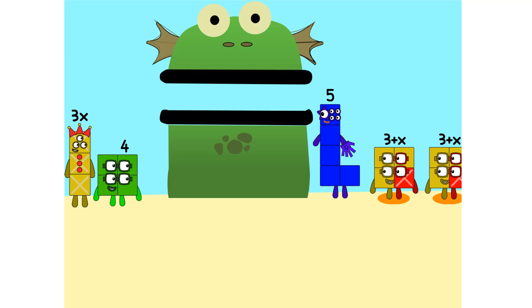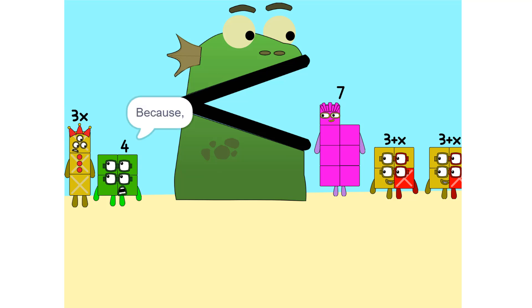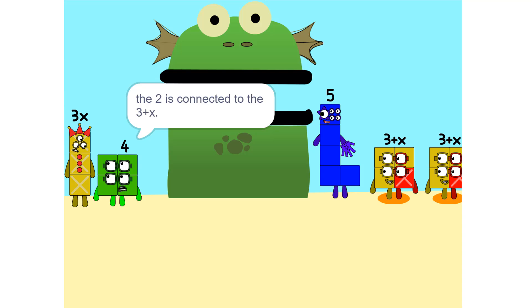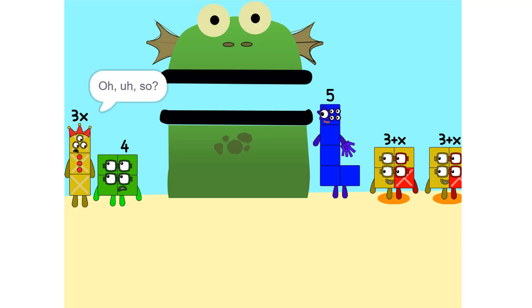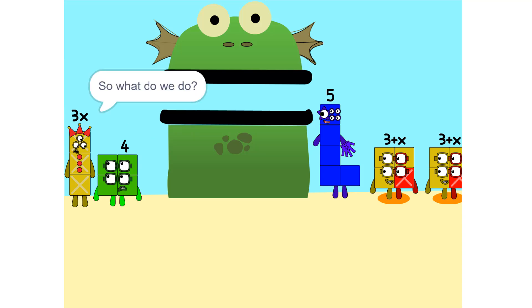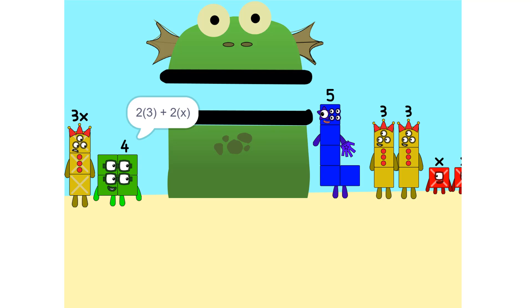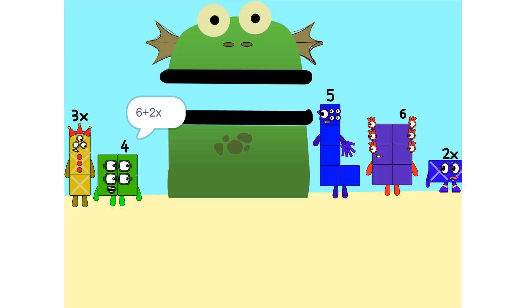I see something — we can add these. Why did that happen? Because the 2 is connected to the 3 plus X. It's like adding apples and oranges, which you can't. So what do we do? See the 2 times 3 plus X? That's the same as 2 times 3 plus 2 times X, which is 6 plus 2X.